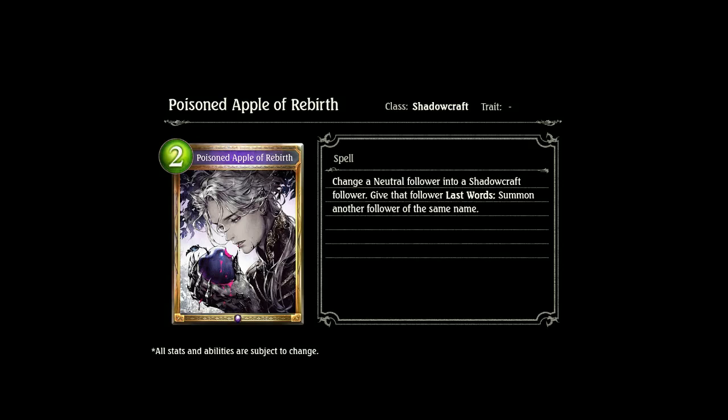The next card is a new one for me: Poisoned Apple of Rebirth, a 2-drop Shadowcraft card. Change your neutral follower into a Shadowcraft follower and give the follower last word — summon another follower of the same name. This basically gives what we'll call the Mordecai effect. It transforms any neutral into a Shadow follower and lets it resummon itself once. This will be great for high cost followers, especially in a neutral shadow deck. Combo this with Lucifer, with Israfil, and you're going to have a wonderful time.